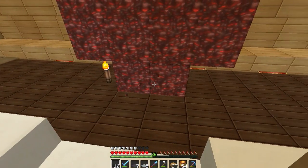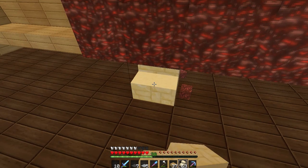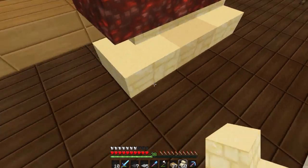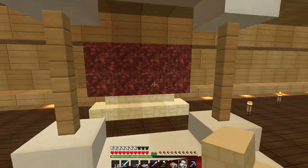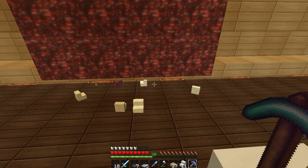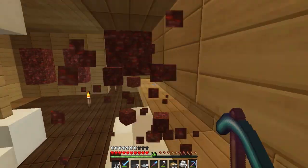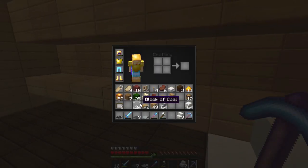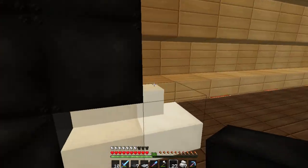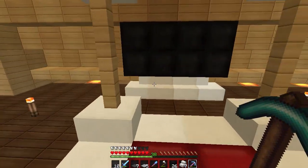I might put something there just so you can't see the glowstone, and then our TV is gonna be right here. The TV idea I saw — okay, like that. I don't know if I want to use sandstone actually. Let's see — some quartz stairs. I think my whole house is gonna be nothing but quartz, but I kind of like that.